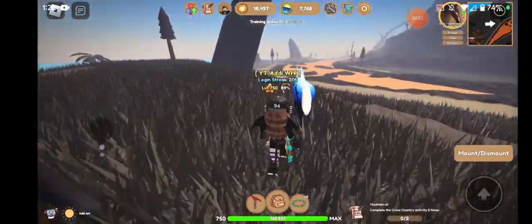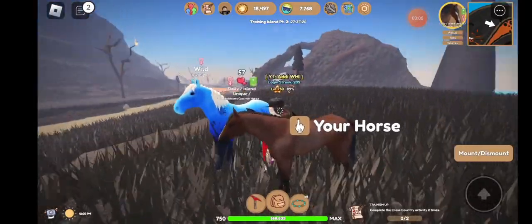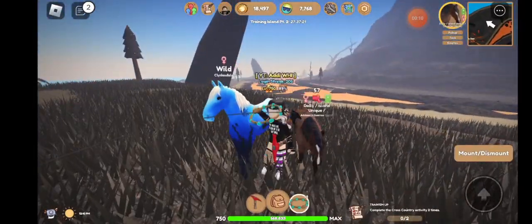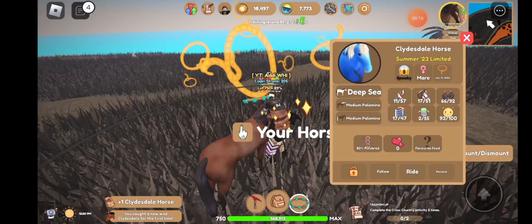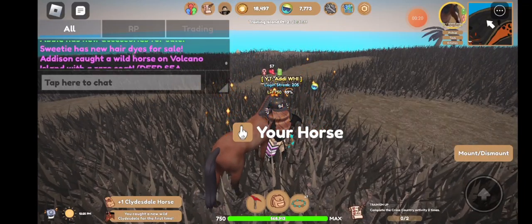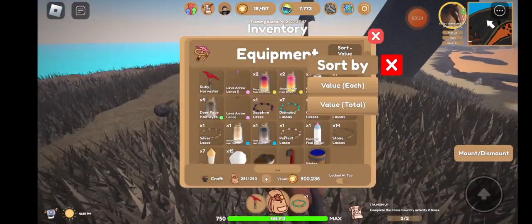Okay guys, so I was just catching horses on the volcano and look what I found — a deep sea clydesdale! I thought I was seeing things when I first saw this. I was like, wait, am I seeing what I'm seeing, or am I just seeing random colors? But I'm super excited, I caught one before the event ended.